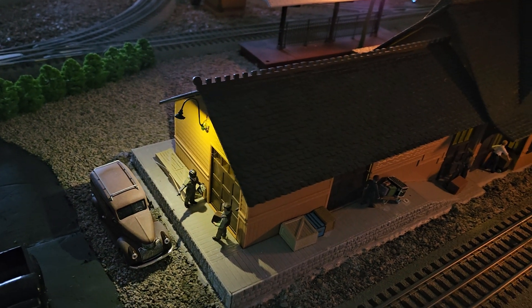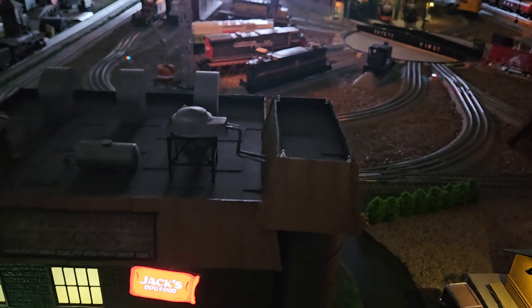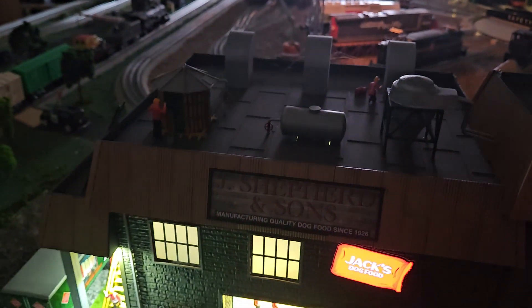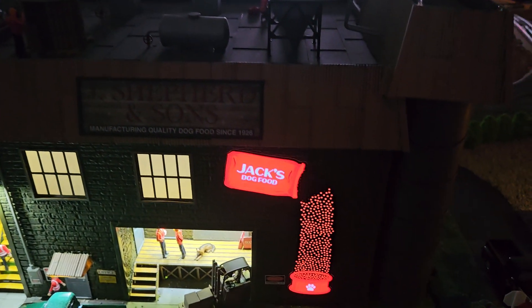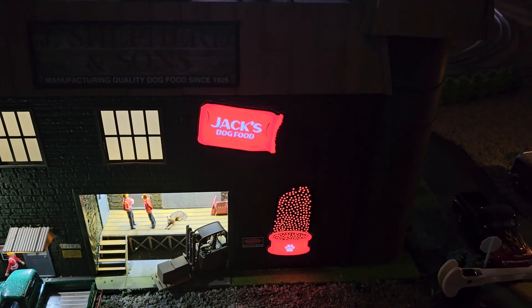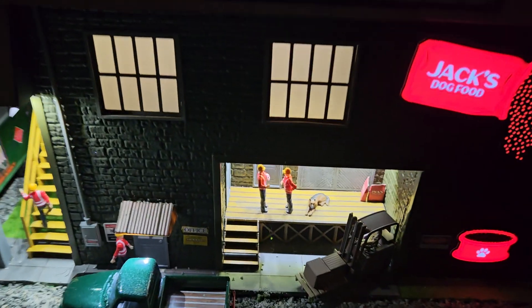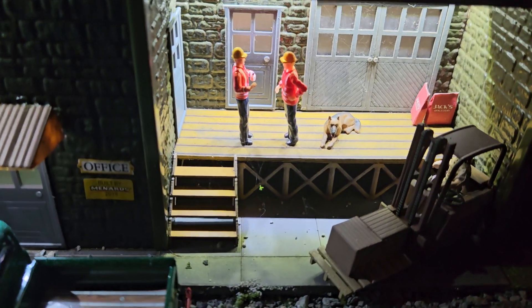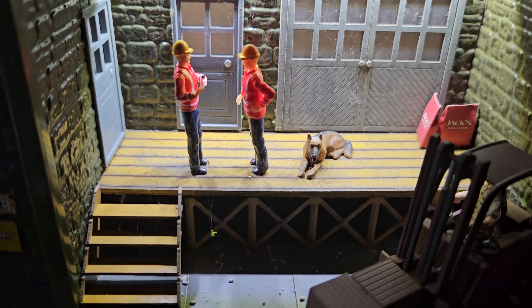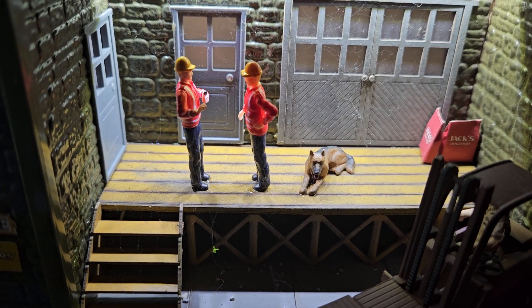Coming over here to the dog food factory — this is really cool. It's got the warning lights up top flashing, the building's illuminated, it's got this really cool animated sign on it. And down there on the loading dock you can see a couple guys talking, and Jack the German Shepherd is just kind of chilling, making sure everything is as it should be.